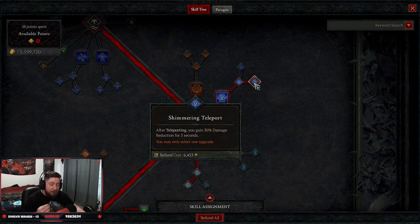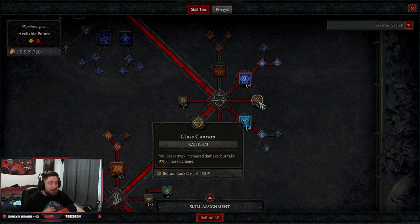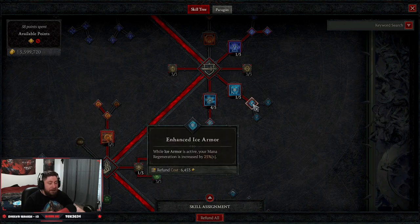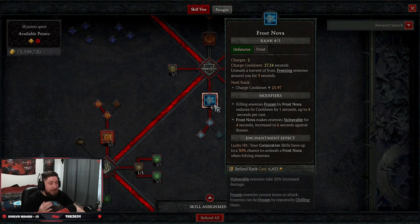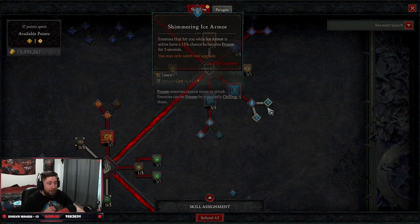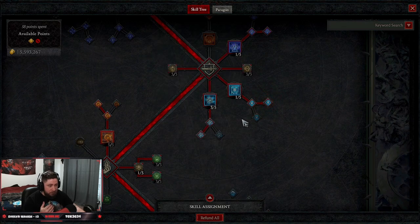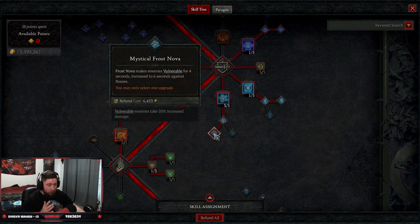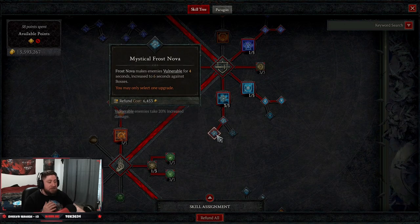We're going to take three points into Elemental Attunement as well as three points into Glass Cannon — very, very strong. Then we're taking Ice Armor into Enhanced Ice Armor for the mana regeneration as well as a barrier. Then we're going to take Frost Nova with four points into it. You could swap it over to Mystical Armor to give more vulnerability, or Mystical Frost Nova to make enemies vulnerable. If you really need more mana, you can swap it to Shimmering — totally up to you.